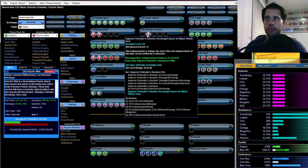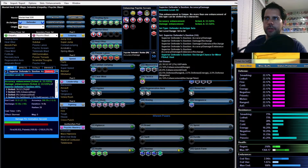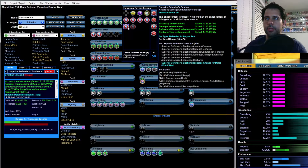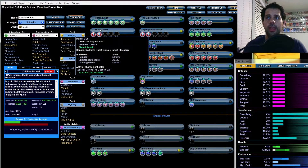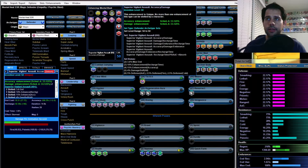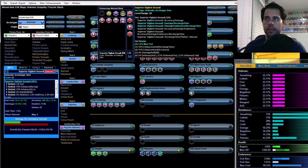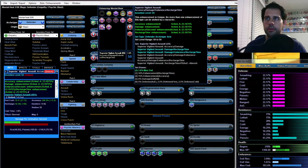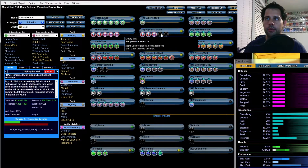For Psychic Wail I'll use the remaining Superior Defender's Bastion pieces: the proc, the PvAO heal, and the four-set accuracy/damage/endurance/recharge. For Mental Blast's remaining slots I'm going to use the other ATO set — Vigilant Assault — putting in damage/recharge.